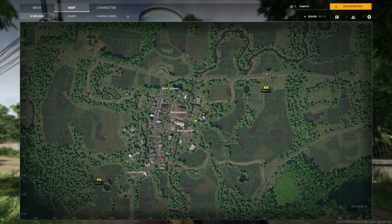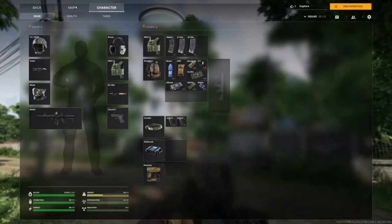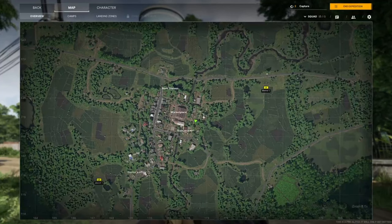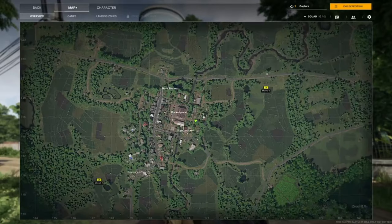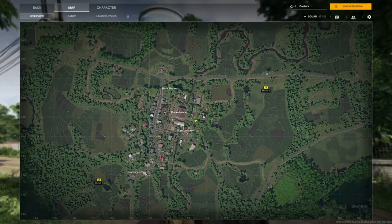As he circles his character on the map, you can see the quadrant number changing on his cursor, so I'm assuming there's going to be some type of waypoint system — similar to modded DayZ maps or Arma and Squad — where you can drop waypoints and let your team know what's where. That would be a great addition. It'd be cool if those waypoints are persistent and stay until you delete them.